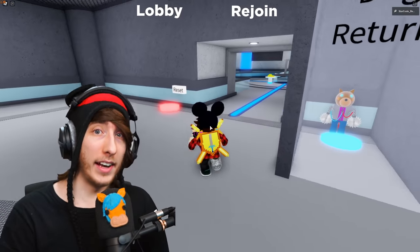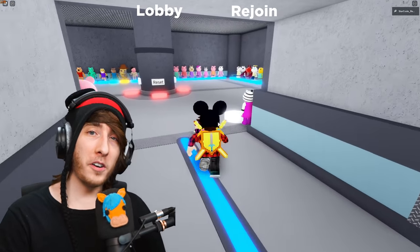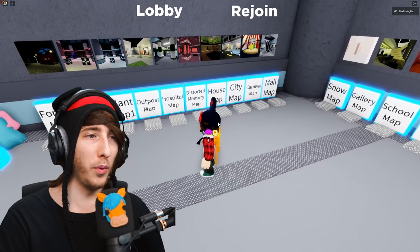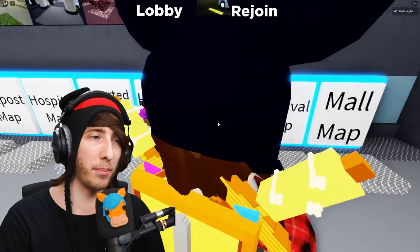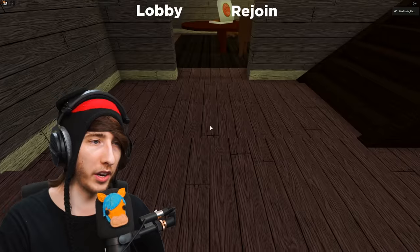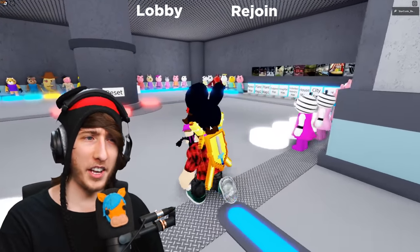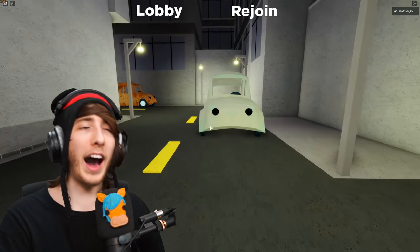Let's go ahead and start off with the first secret skin, probably the easiest one to get - it's the 10 million visits one. What you want to do is go to the city map. Let's go on into it - morphs and maps - city map, there it is.